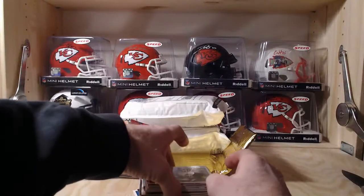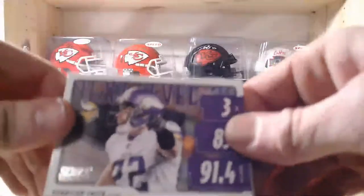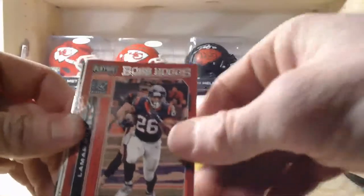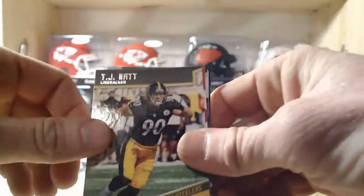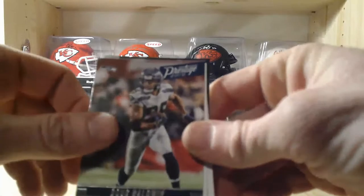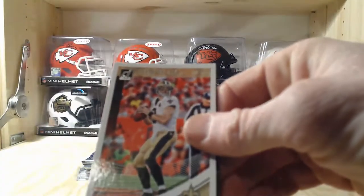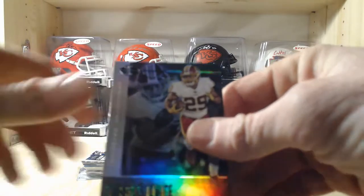Going through the first pile: Score Next Level Stats Harrison Smith, a Sam Bradford out of Playoff, Boss Hogs Lamar Miller, a JJ Watt Legacy — nice one — a TJ Watt, the brother. Out of Playoff: a JuJu Smith-Schuster from Contenders Draft Picks, Earl Thomas Seattle Seahawks Playoff, Doug Baldwin Seattle Seahawks, Cameron Jordan Saints out of Donruss, a Drew Brees Donruss, and an Illusions Darius Geist.